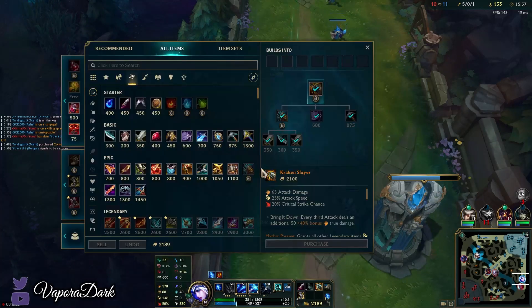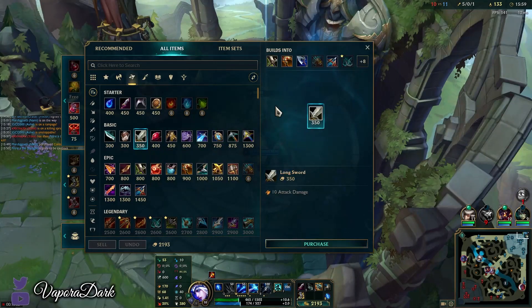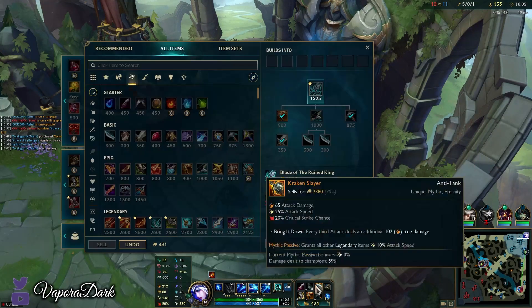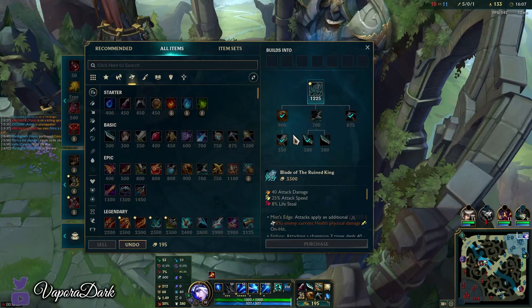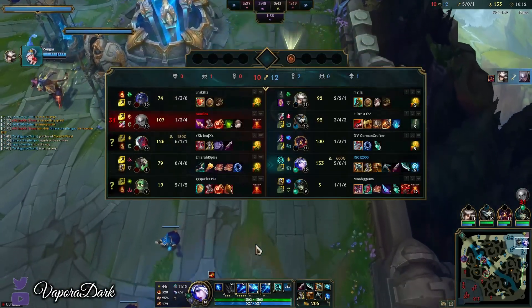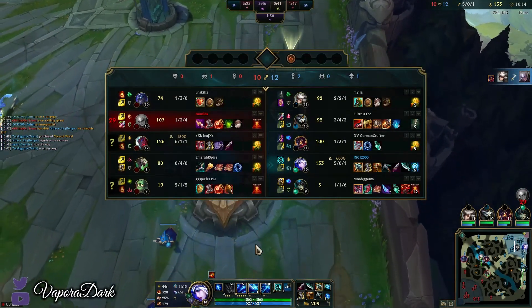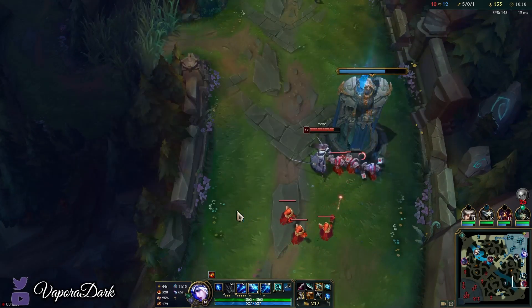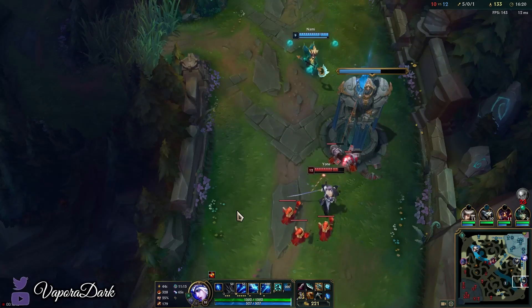We're going to be doing BORK now. I don't think it really matters too much whether you do BORK rush or Kraken Slayer rush, but either way the typical build on Ash at the moment is Kraken Slayer into BORK. Personally I do think BORK is slightly better as the first rush item — the thing is the Kraken Slayer components are better than the BORK components, so I can see why people prefer Kraken Slayer first item.